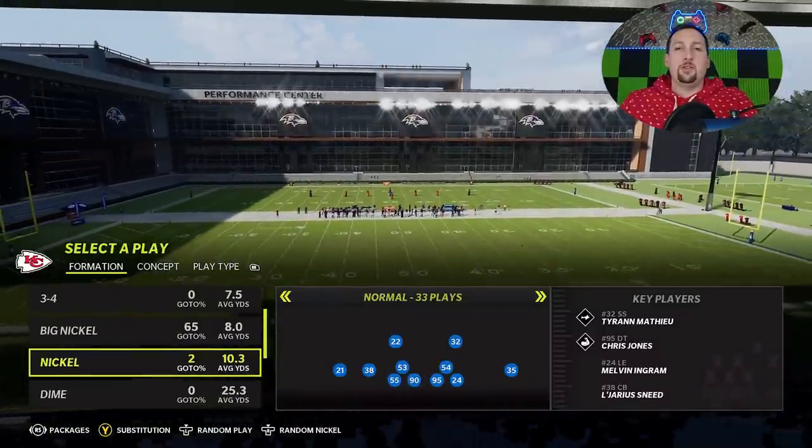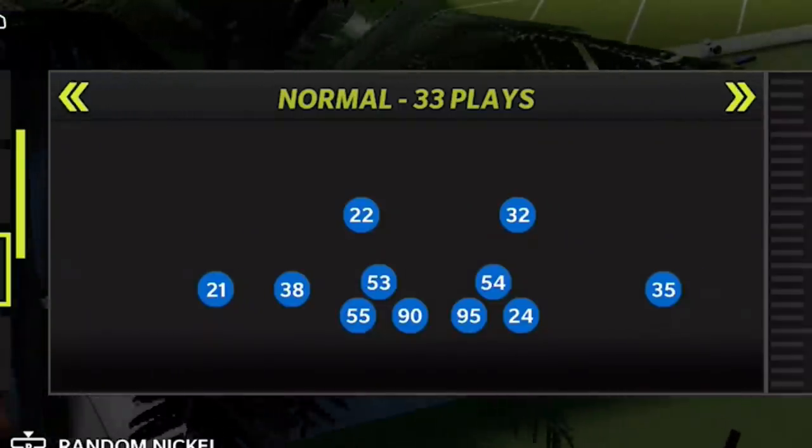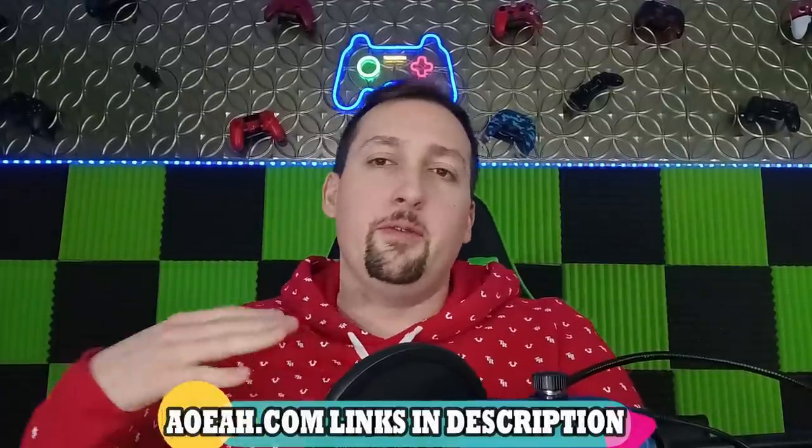On the defensive side, we're going to start off with just random nickel, because there's a trick you can do where this play works against just about anything. This video is also brought to you by AOEAH.com — use discount code MONEY to get 3% off. It's guaranteed to always be the cheapest coins on the market. Link in the description below.